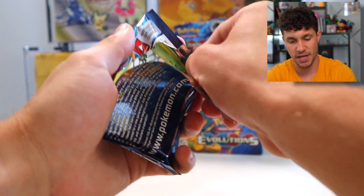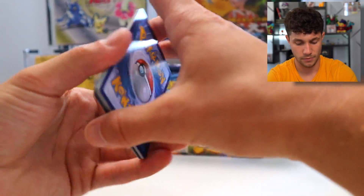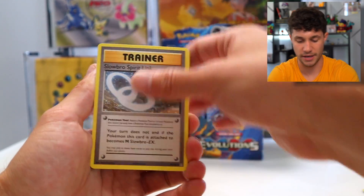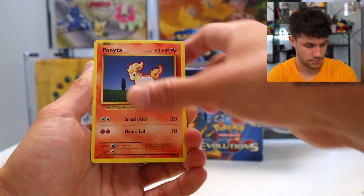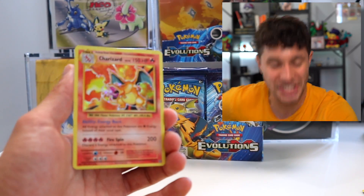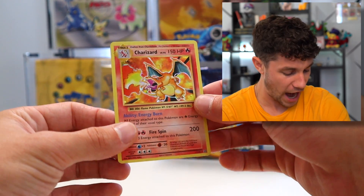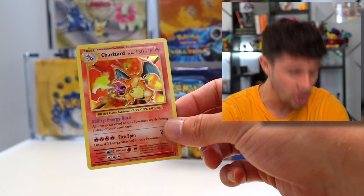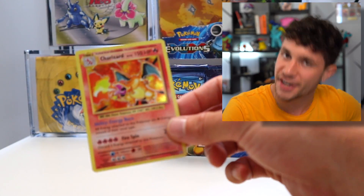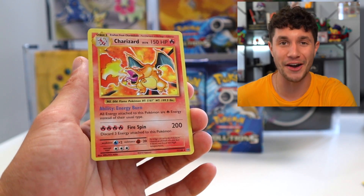That is the biggest tease that has ever happened in a TCG world — Base Set Arcanine. Diglett... and there it is! We got the Charizard holo right after the tease of the Arcanine. All it took was six different sets and a ton of packs, but we got the Zard!